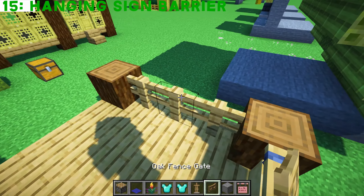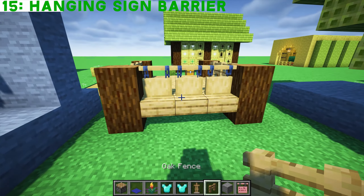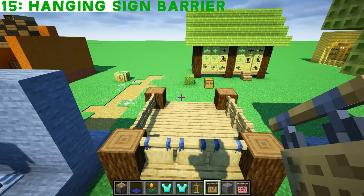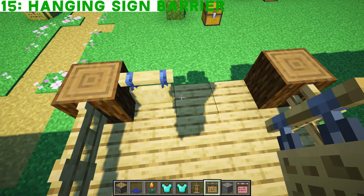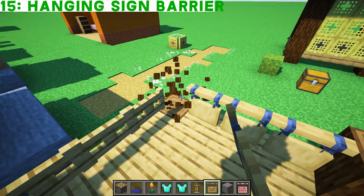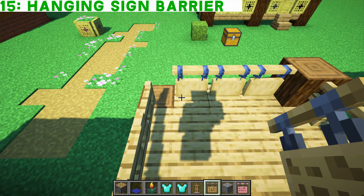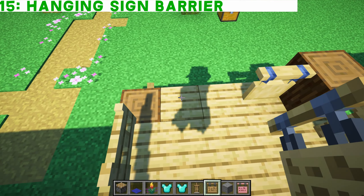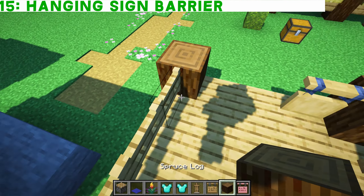You've got oak fence gates obviously, but why not use hanging signs as a barrier as well? The hanging signs actually make a good looking barrier. As long as you have a block there, you can place as many as you want in a line. If you haven't got anything either side, it just won't place — you do need a block to attach it to.